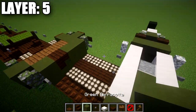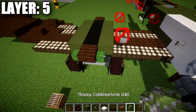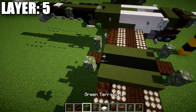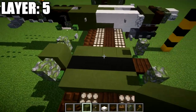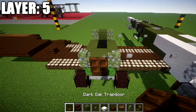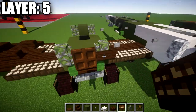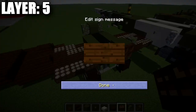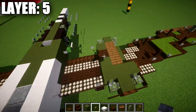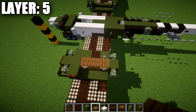For the engine section, place mossy cobblestone walls on top of the zombie heads at all four corners. Place a green terracotta block between the mossy cobblestone walls in both the front and back. On the front side, place a dark oak wood trapdoor coming off the green terracotta block, and dark oak wood signs on the front of those mossy cobblestone walls. You can then decide whether to have the engine open or closed.